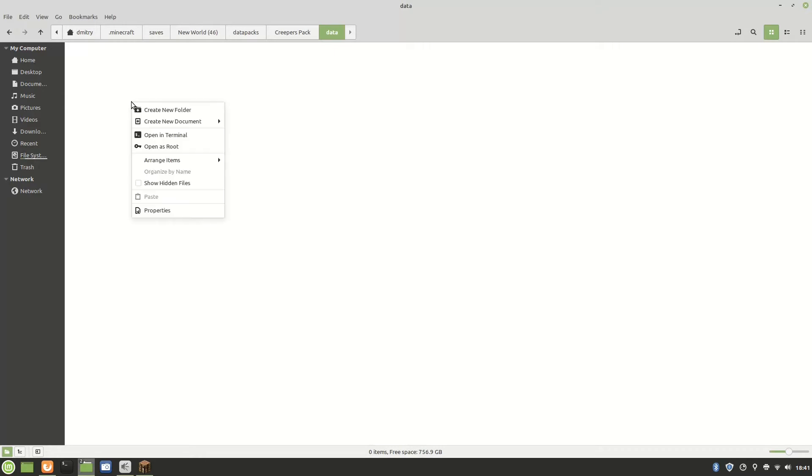Once you've opened the data folder, create a new folder inside — you can name it anything, but you must use lowercase letters and no spaces. Only underscores are allowed; uppercase letters are not. I'm going to call mine creeper_crafting. That's going to be your namespace folder.